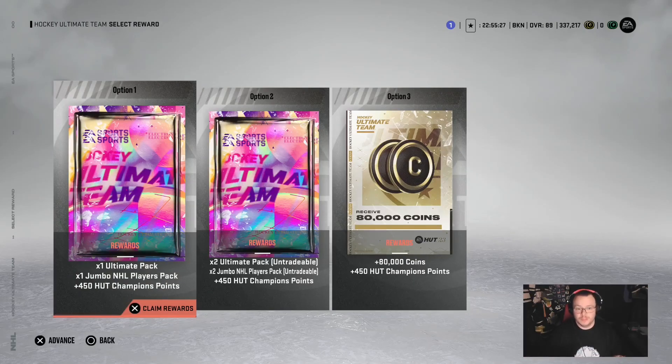When you're Ultimate Division 3, your choices are Ultimate Pack, Jumbo Pack, 450 Hut Champs, two Ultimate Packs, two Jumbo Packs, or 450 Hut Champs — but the double up is untradeable — and then 80,000 coins. Now, this early in the season, 80,000 coins is a smart bet. If you need the coins, which everybody needs coins, I would go that way if you like to play it safe. If you want to open packs, I strongly recommend going untradeable. You get double the binder filler, which you can use to make MSPs, which you can use to pull the one-of-three choice X Factor Pack. So I always recommend going the double up untradeable.